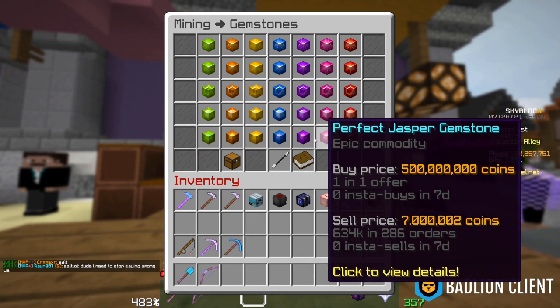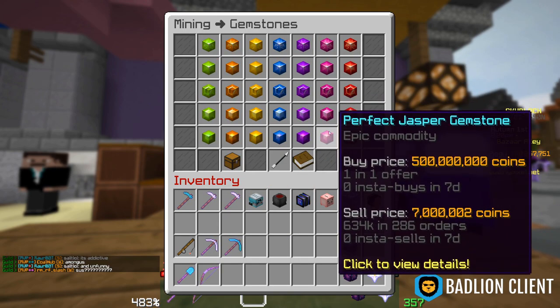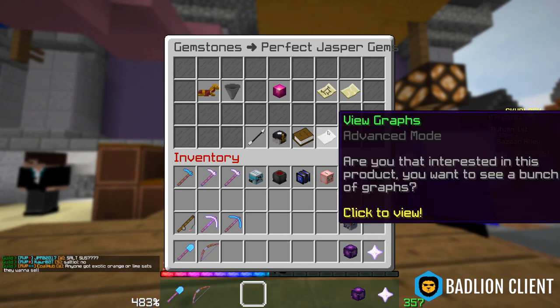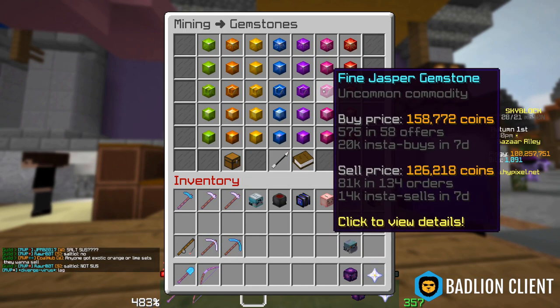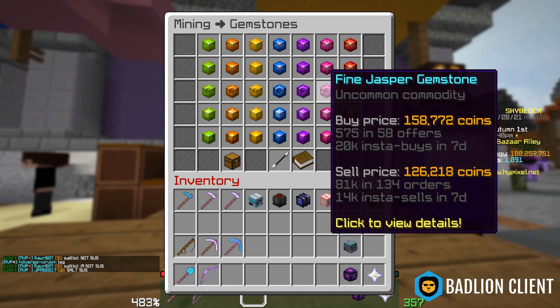You can see this with gemstones at the current moment. There's only one offer for a perfect Jasper gemstone and it's 500 million, because literally no one else has an offer. Meanwhile, if you have an item that has 58 sellers with over 600 stock, then the price is more predictable, like around 158k.